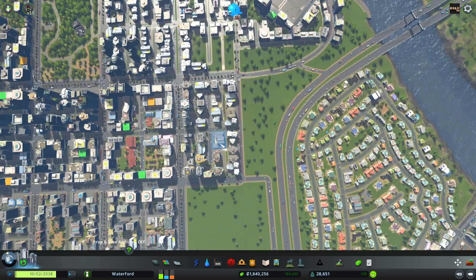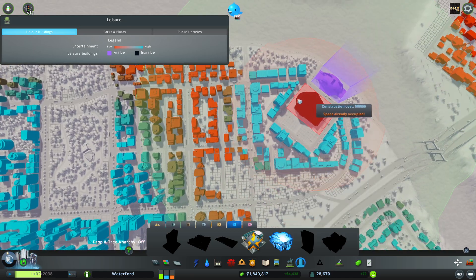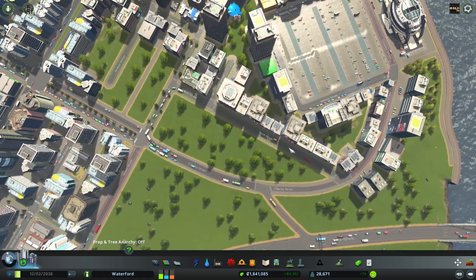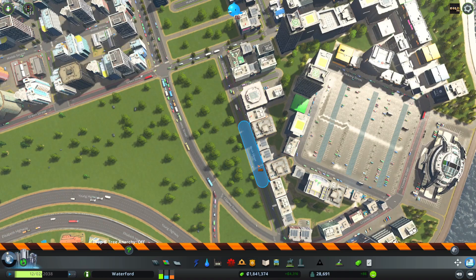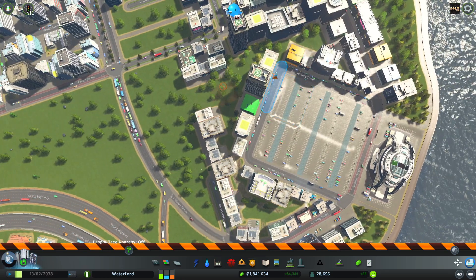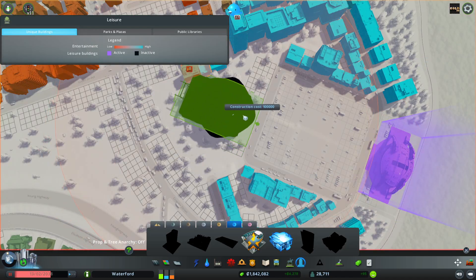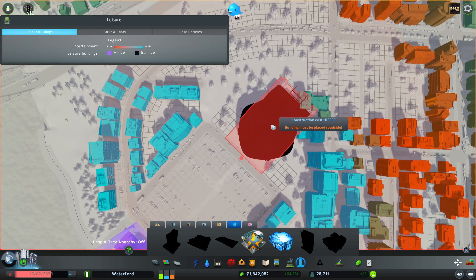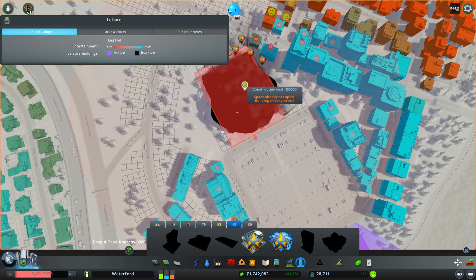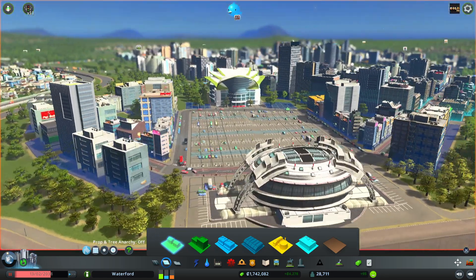One of the things I did stumble across is we unlocked the expo center, and I'm thinking it might work well down over here by the stadium. So we're going to get rid of Birch Street for a second, take out these guys as well, grab the expo center, and just drop it in right there.